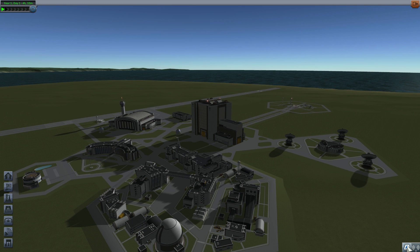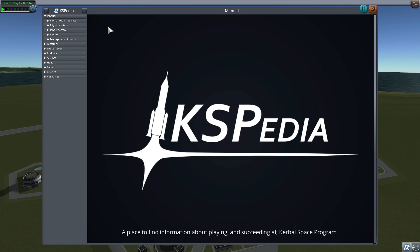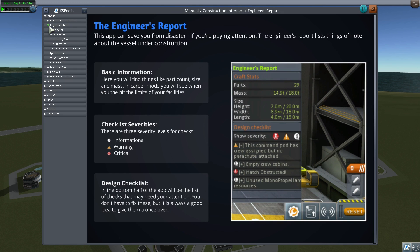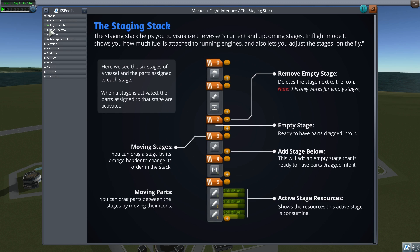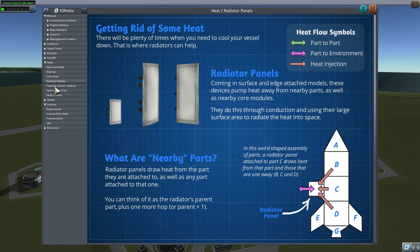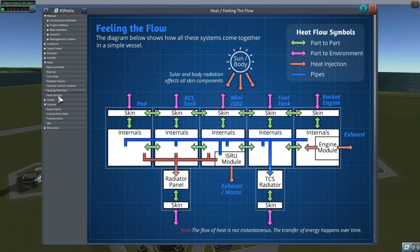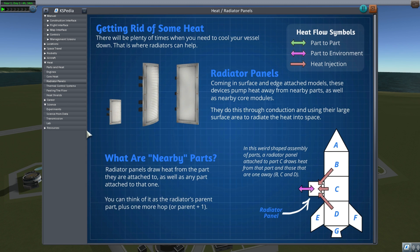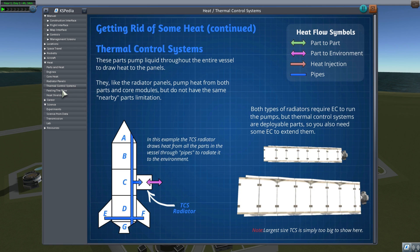One of the biggest additions is KSPedia, which is absolutely awesome, especially for newer players. It's essentially a manual that goes through pretty much everything in a lot of detail with pictures and descriptions. Even veteran players will enjoy reading it — for example, it specifically tells you how radiators work and how heat dissipation works, and how to place radiator panels in a way that gives you the most heat dissipation.